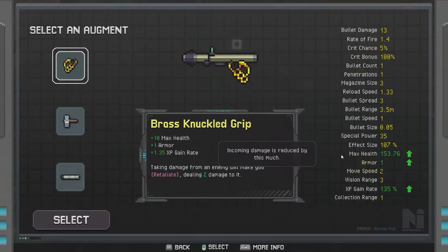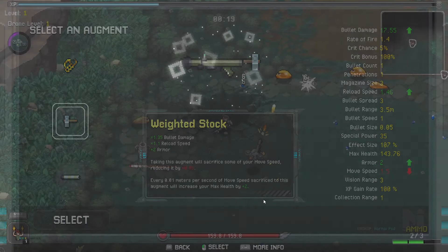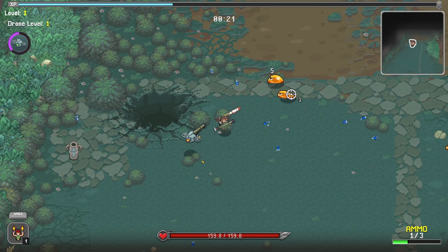We're going to try and stay in this area for the entirety of the round. Taking this augment will sacrifice your movement speed — carry every 0.01 meters per second of movement sacrificed, we will increase your max health by plus one. I'm not 100% sure how that works but it gives us quite a decent amount of bullet damage. The movement speed loss is only 0.5 so I don't think it's that bad.